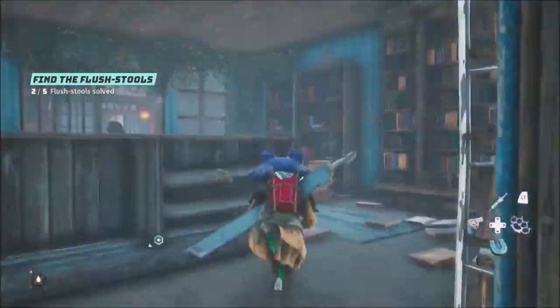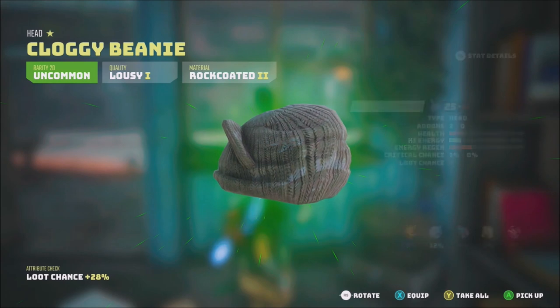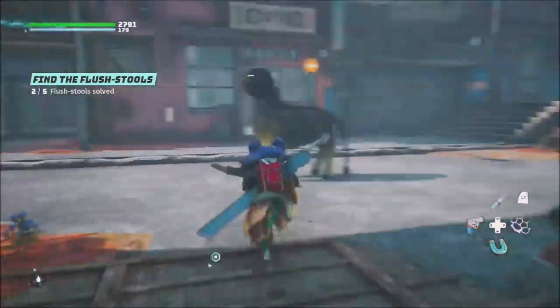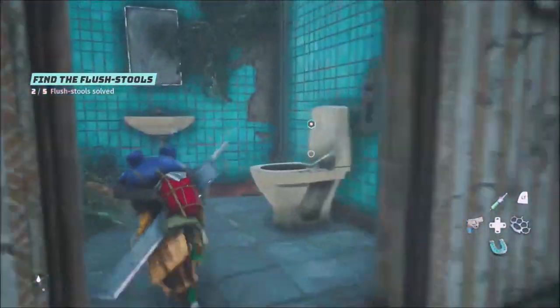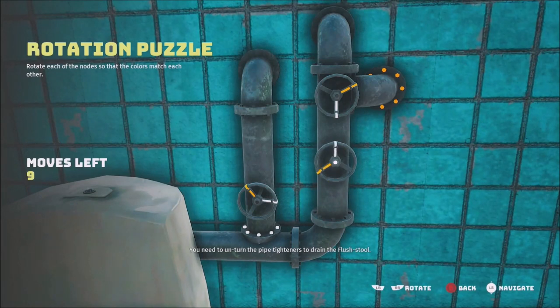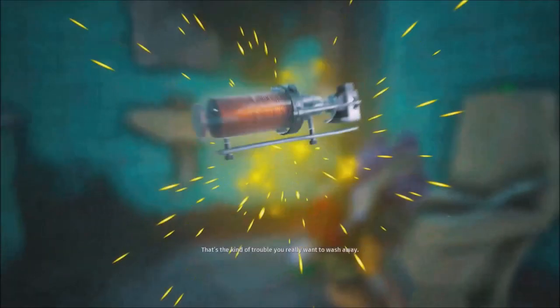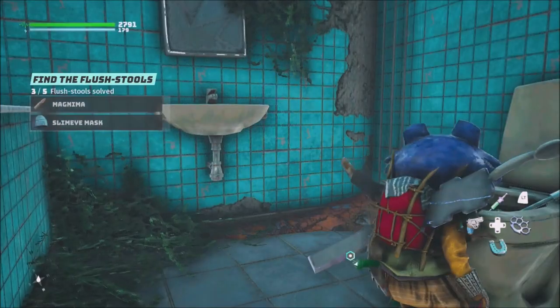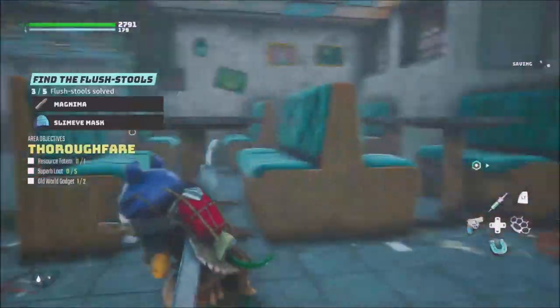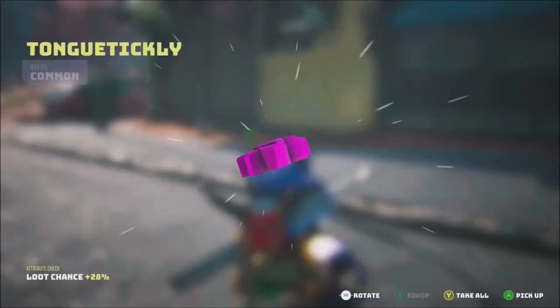There's loot right here though — always want to look around in the cities and villages because there's loot everywhere, boys. There's a puzzle right here — just like that — and we're going to be able to flush the toilet properly and get something out of it. A magmema — that's a pretty good magazine as well. I like that quite a lot, boys — very helpful in the near future.